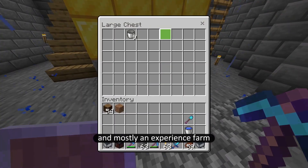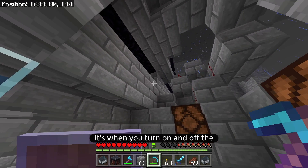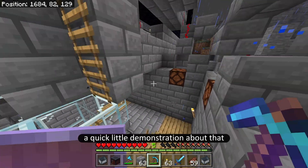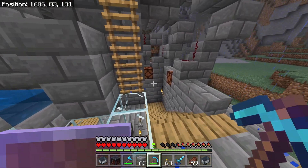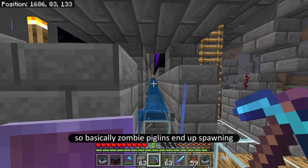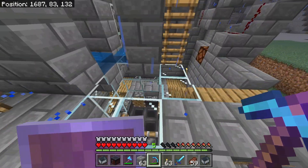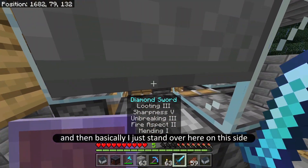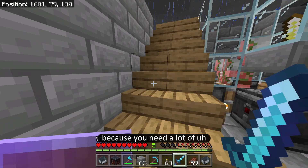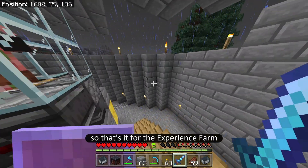Up here we have a gold farm — mostly an experience farm. Basically it uses zombie piglins: you turn the nether portals on and off and the piglins end up spawning. Let me show you a quick demonstration — if I click this button it should start working. If this light goes off and that light goes off then it's working well. Zombie piglins end up spawning and get funneled through over here, and I just stand on this side collecting their XP. This is what I was using to enchant all my stuff because you need a lot of levels.